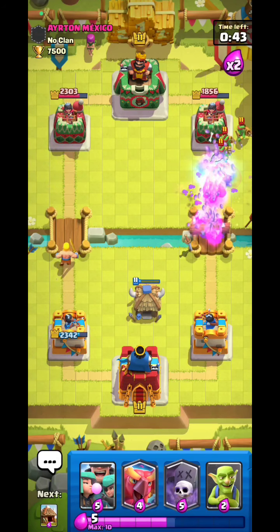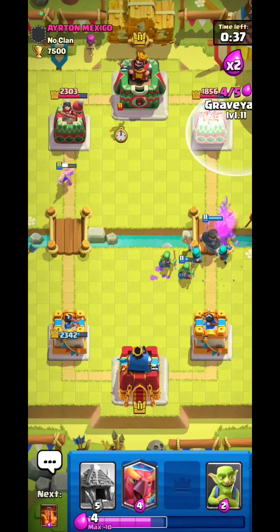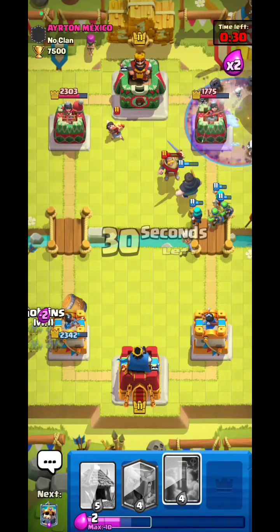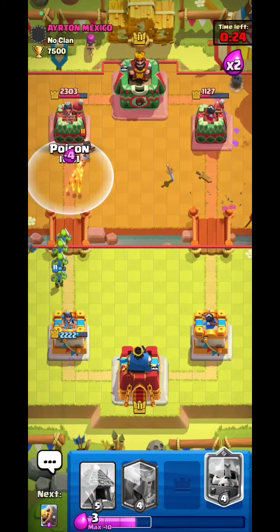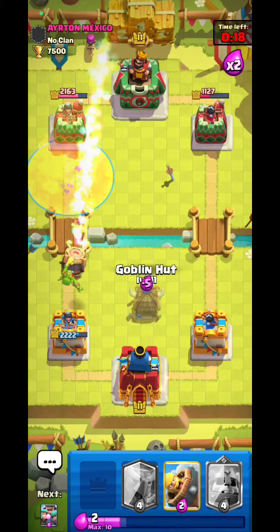I'll go Barb Barrel as well. Scale King is absolutely doing the job — he even has to waste cards on that. He's locked for that, holy shot! Rascals on the side for the gobs, then I'll activate the ability. Let's see what he does — what barrel? Scale King dealing like 1000 damage daily. I'll definitely poison that — that's a no-brainer. I can sense he'll go Rocket — you're so aggressive!